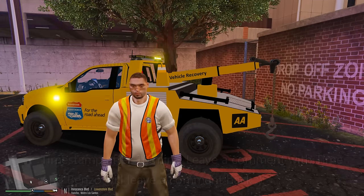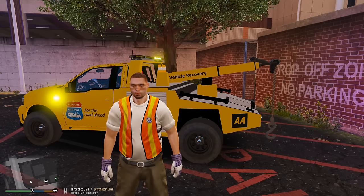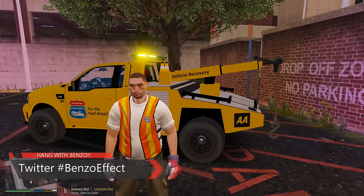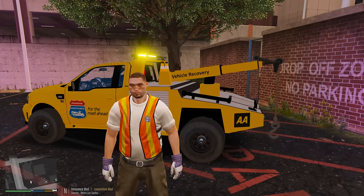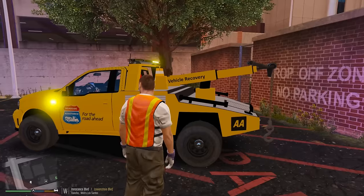Let me explain how this is gonna work. I'm gonna be patrolling the area around the city of Los Santos — we may even get a few callouts with some broken-down vehicles — and my main goal is to try to fix the vehicle so the actual person can be on their way. But if they cannot get the vehicle started, I'm gonna be using this really awesome tow truck right here.